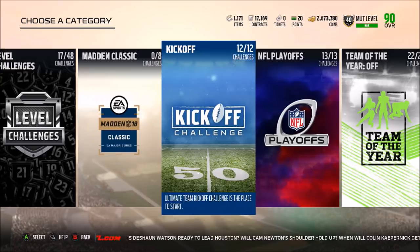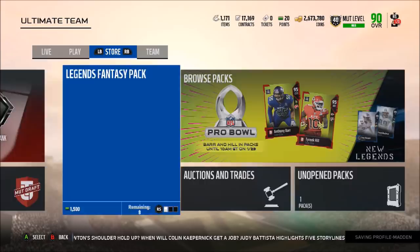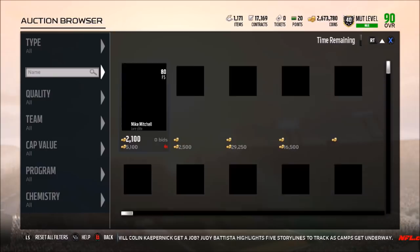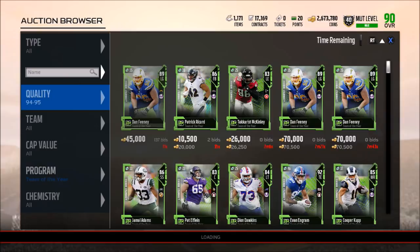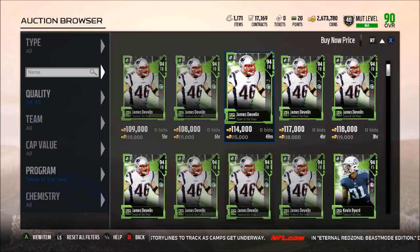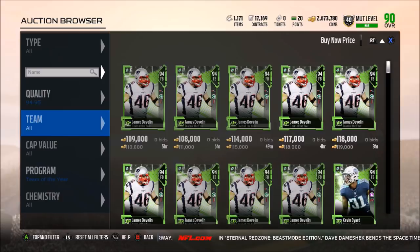The Team of the Year actually expires tomorrow at 10 a.m., which is another reason why I believe we're going to be in the Super Bowl promo on Monday the 29th. That probably means the Team of the Year sets and packs are going to be taken down, and we're not going to be able to pull Team of the Year players. If you sort by 94 to 95 overalls in Team of the Year, you can see that prices are not that high on James Devlin and Kevin Bayard — going for about 110,000 coins and 130,000–140K respectively. Once the Team of the Year promo is over, you're not going to be able to pull James Devlin or Kevin Bayard, but people are still going to want these cards.